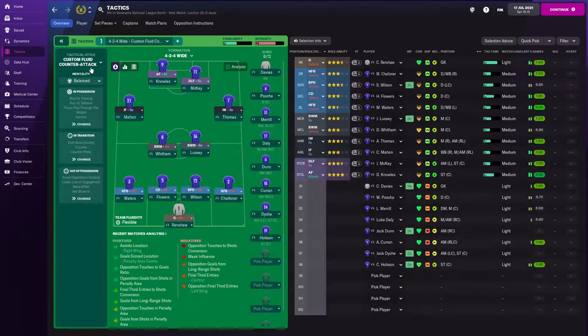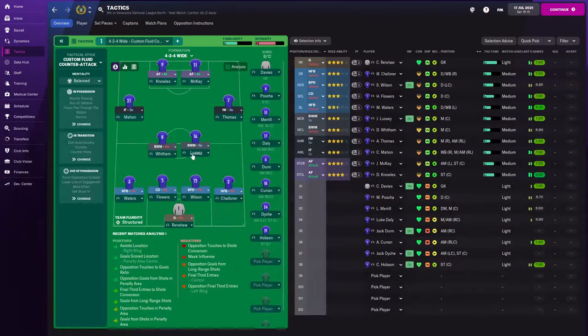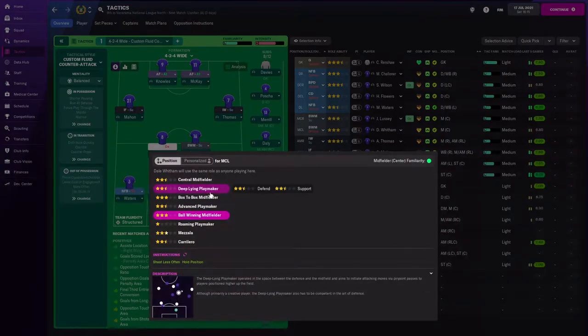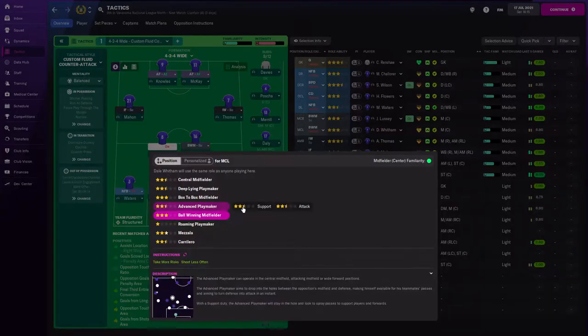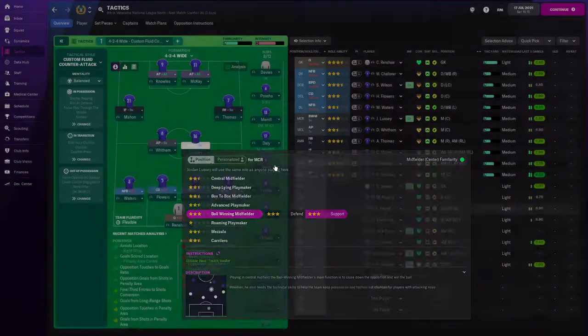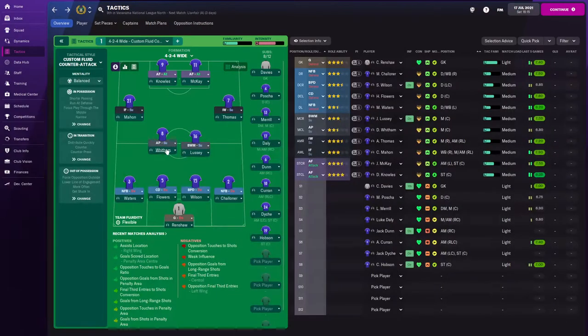I want to mess around with the tactics a little bit today. I don't like that he is on deep line forward - we're going to make him advance forward on attack. I don't want the inverted wing back. I do want these guys on defend, but I think I want my midfielders to be more on support. Maybe advanced playmaker support - that might help a little bit. I think ball-winning midfielder on support is going to be good. Lussie's pretty good at bravery, anticipation, and aggression.